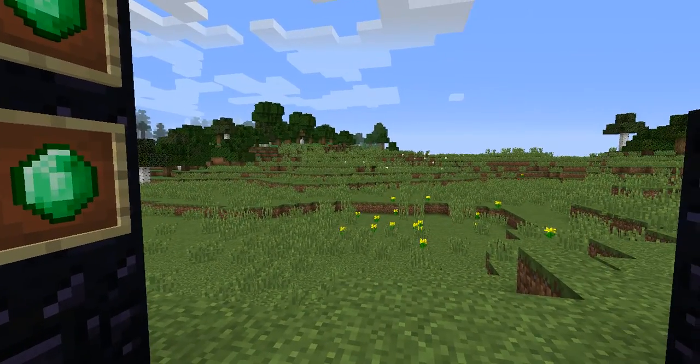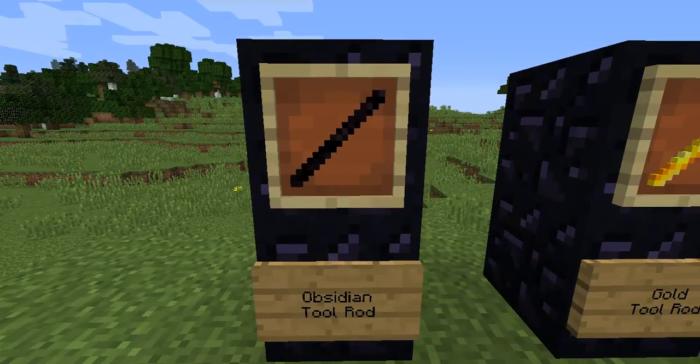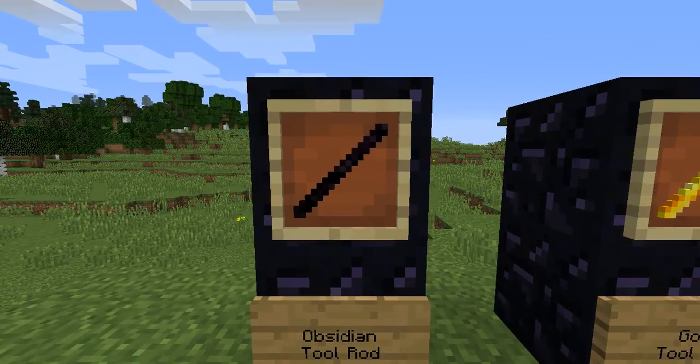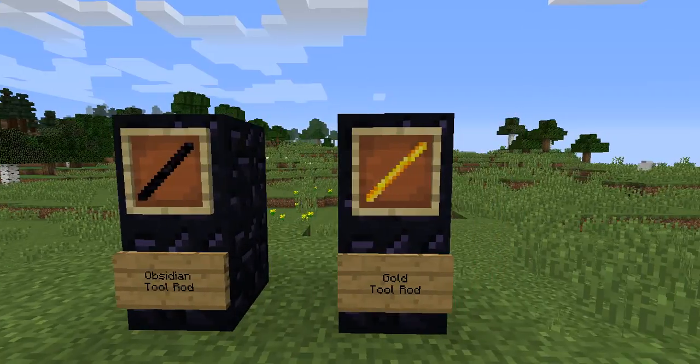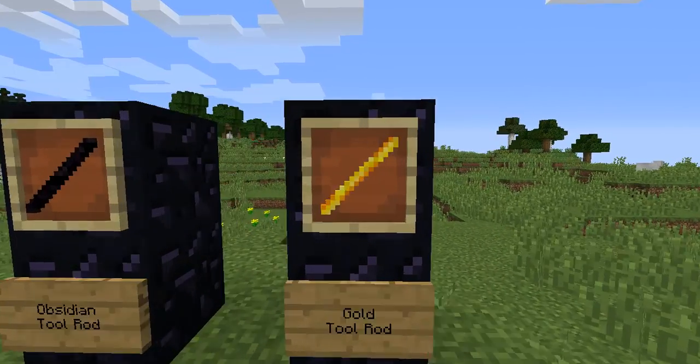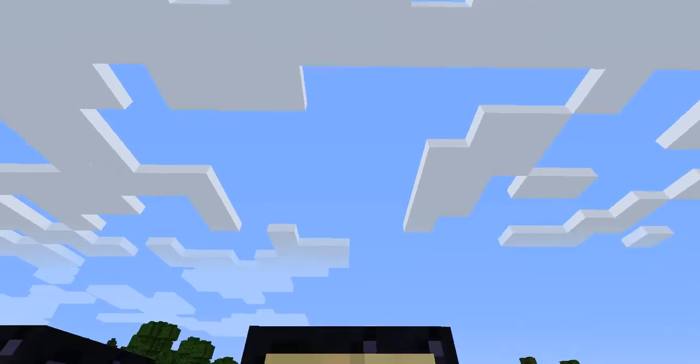Now I'm gonna move on to some of the new items. The Obsidian Tool Rod — you can get it just by putting a block of Obsidian in the crafting table, and you get nine Tool Rods from that, so that's a pretty good return. The Gold Tool Rod is three gold ingots in a line, like doing a stick except you got three.